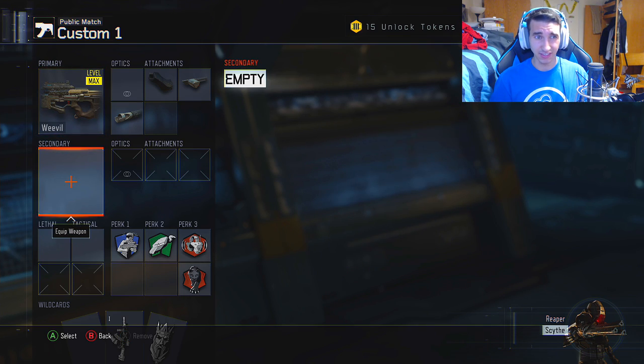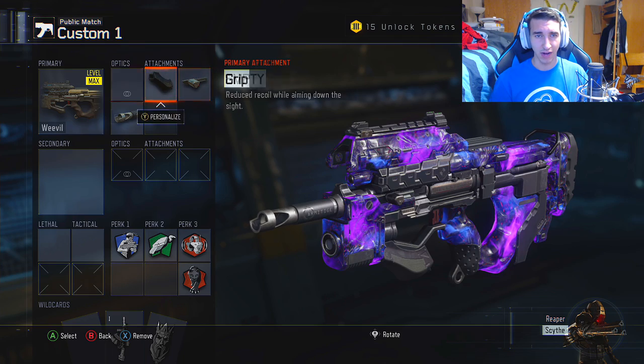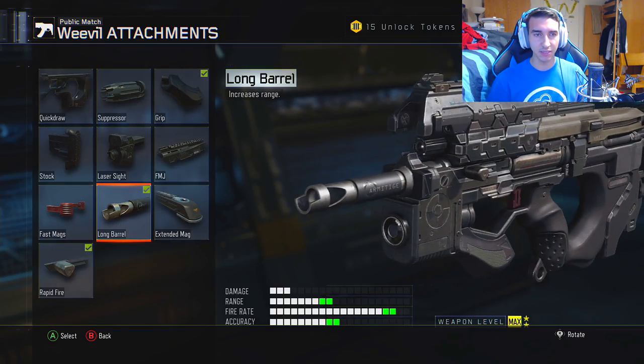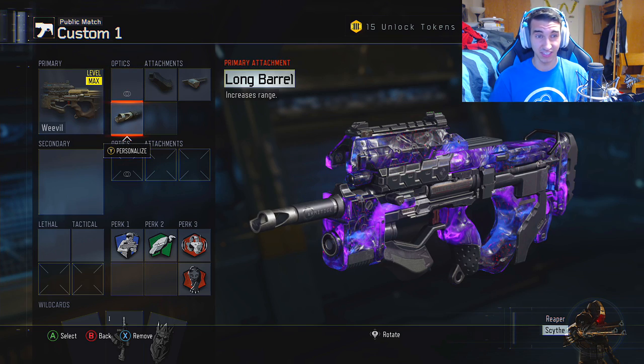Also, apparently it's been buffed for like two weeks — that's a really long time — so we're going to go ahead with the Grip, Rapid Fire, and Long Barrel. I hope you guys enjoy this video. Definitely feel free to use this class setup too. I think it's a pretty good setup, since it did get a 60% damage increase by range, which is pretty significant.